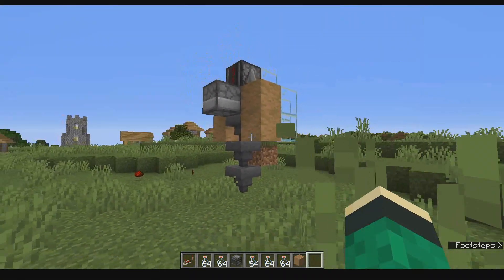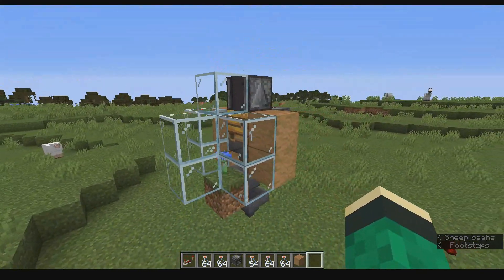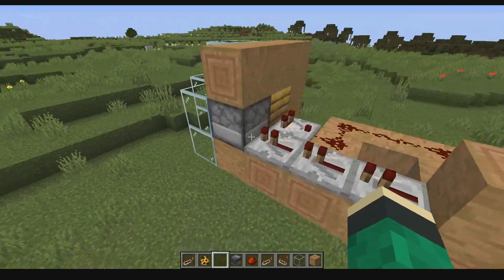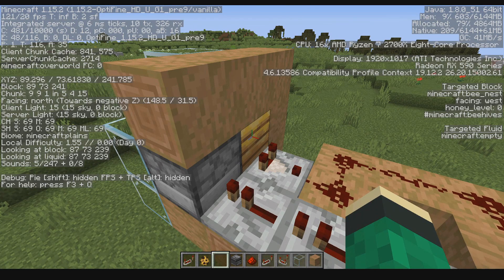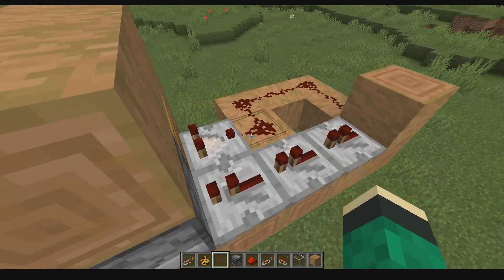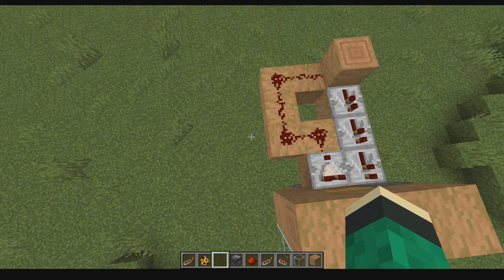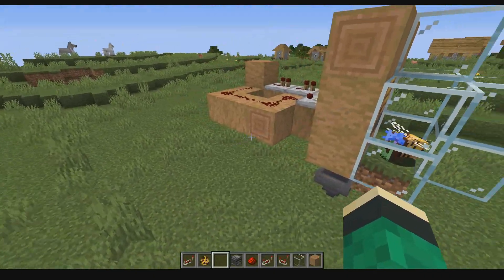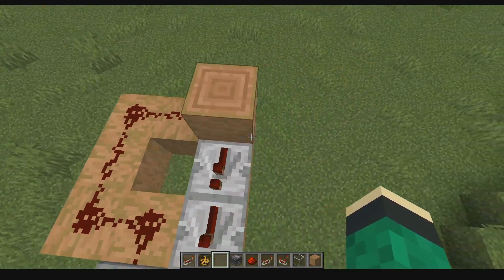I've been running it for a little while and it's already produced like 8 bee bottles in a matter of like 10 minutes, so pretty efficient. I made one quick modification to extend it outward because the Observer sometimes wasn't detecting when the bee nest was full, but I seem to have fixed that now, which means this thing is stackable — you can put this exact same design right next to each other and it will not affect anything.